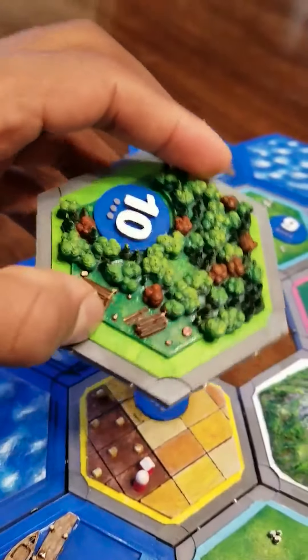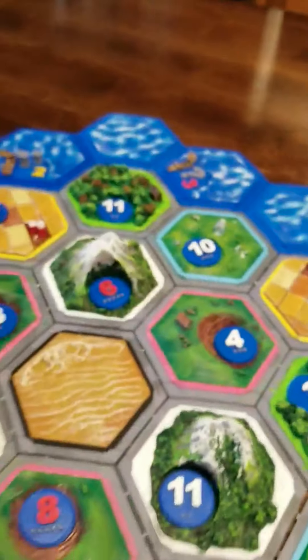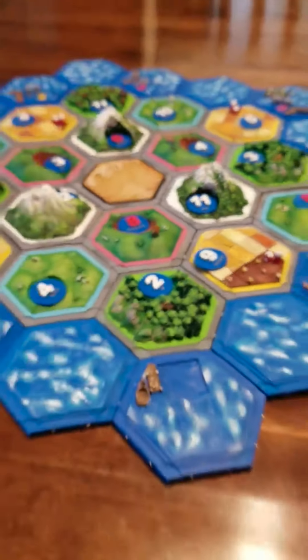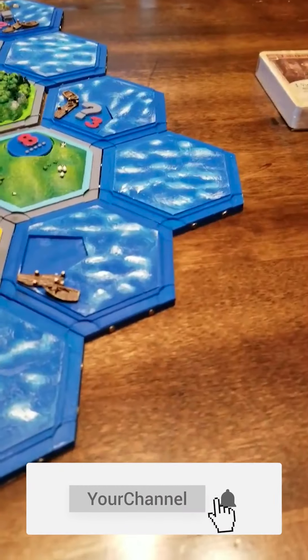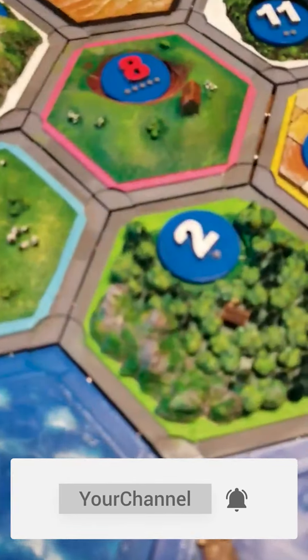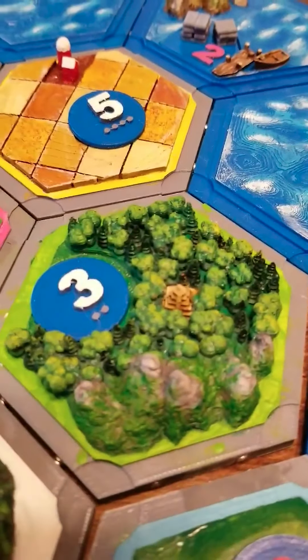Once it's all printed and done, this is what the forest tile looks like, for example. It takes a long time — this started out as a labor of love and eventually just became a labor of labor. I'll show you all the pieces up close.